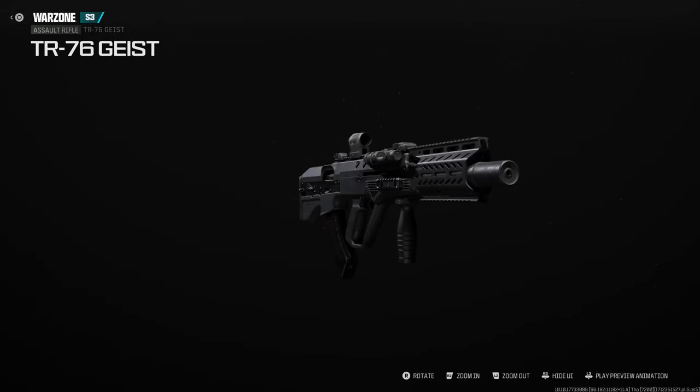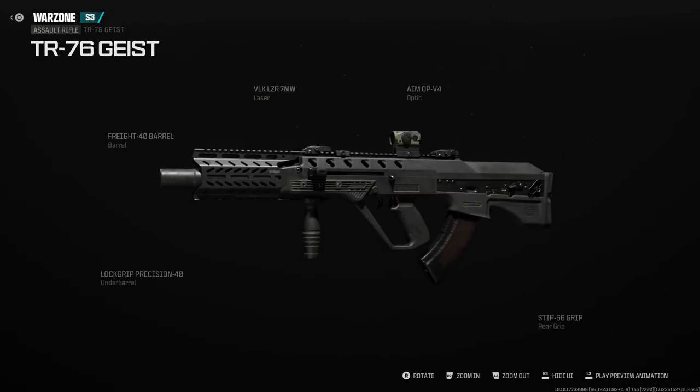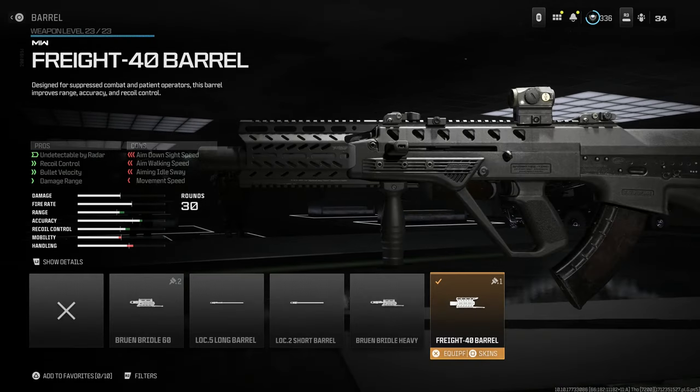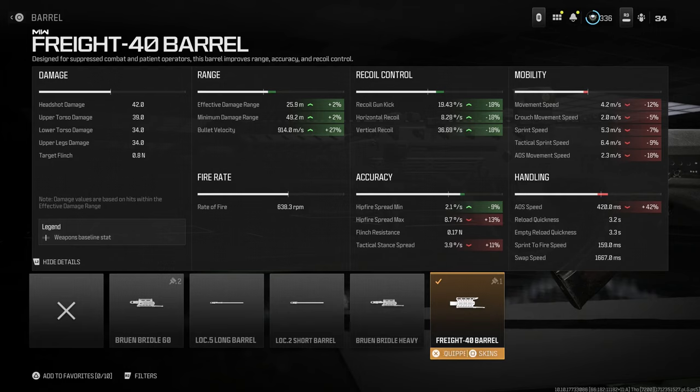I'm going to show you this build and then walk through some gameplay on Rebirth Island. The Malyuk really surprised me — it's a beast, very accurate. We're running the TR-76 Geist, which is the Ukrainian Malyuk, firing 7.62x39mm. For attachments, we're running the Fright 40 barrel with an integrated suppressor, giving us undetectable by radar, recoil control, bullet velocity, and damage at range. Cons are ADS speed and walking speed. You get plus 18 across the board for recoil, plus 2 damage range, plus 27 bullet velocity, with a 42ms ADS penalty — mitigated by the laser attachment.